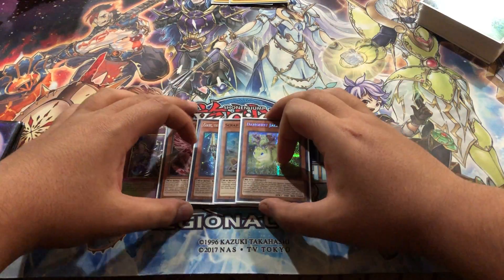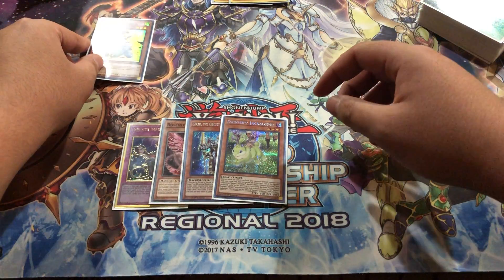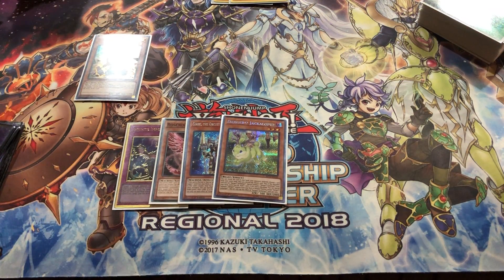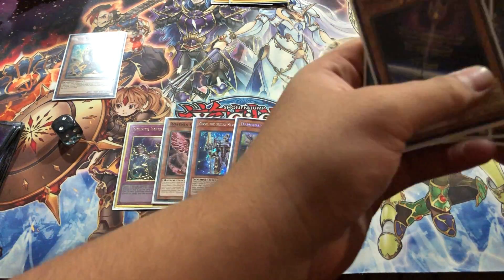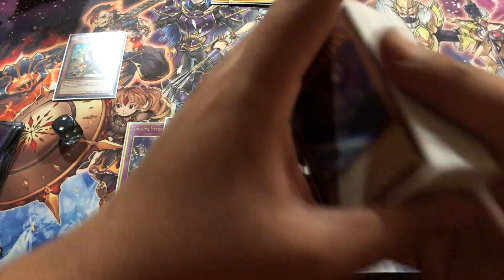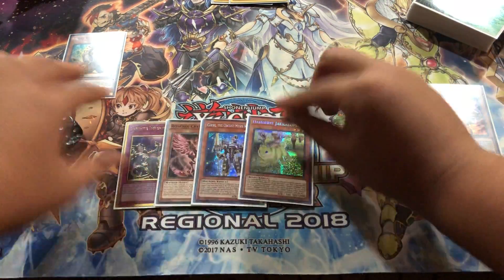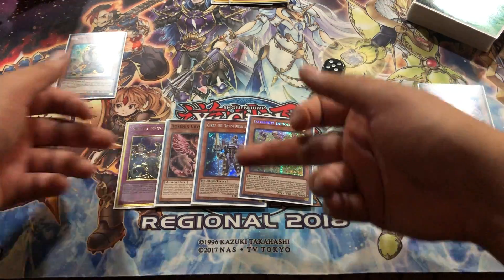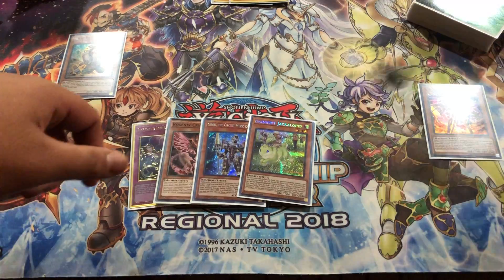I'm getting trolled — this is a really good hand so I'm gonna go Recycler. Let me find my dice just so it doesn't seem hella sketch when I use my Danger. Recycler is gonna send Nightmare. I don't really care about the Imperm, I'd rather keep it in hand, so we're gonna go Jackalope.